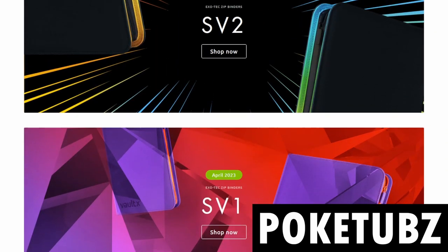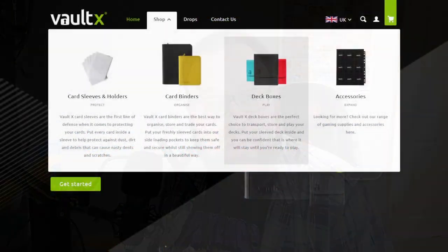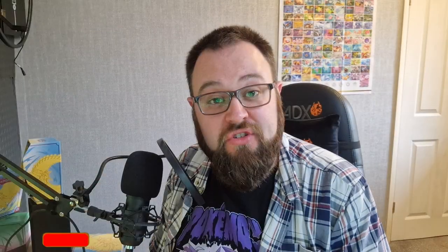Remember to hit that thumbs up if you liked the video. We'll be moving all of these cards from our standard Vault X strap binder over to the brand new Paradox Rift limited edition Vault X binder - I cannot wait to get my hands on that. You can get 10% off with code POKETUBS on the Vault X website for UK customers, or on their Amazon site for US customers. Remember to subscribe and hit the notification bell so you're notified every time a new video goes live - you can jump on on release day to grab those code cards. Thanks for all the support and see you next time!